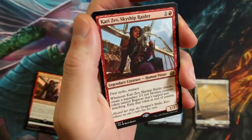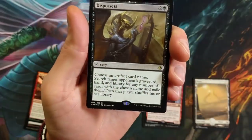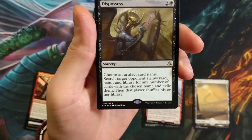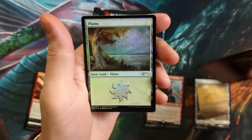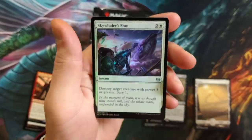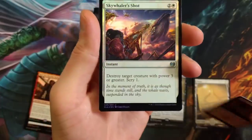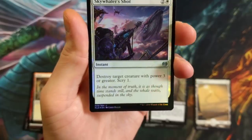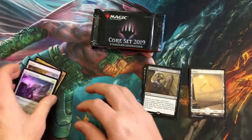Rivals of Ixalan — Kari Zev's Skyship Raider again. Dispossess: choose an artifact card name, search target opponent's graveyard, hand, and library for any number of cards with the chosen name and exile them, then that player shuffles their library. We also got a normal foil Plains by Rebecca Gay yet again. And a Sky Wailer Shot — destroy target creature with power three or greater, then scry one. The three I just opened are the ones that usually contain the least amount of value among these packs.